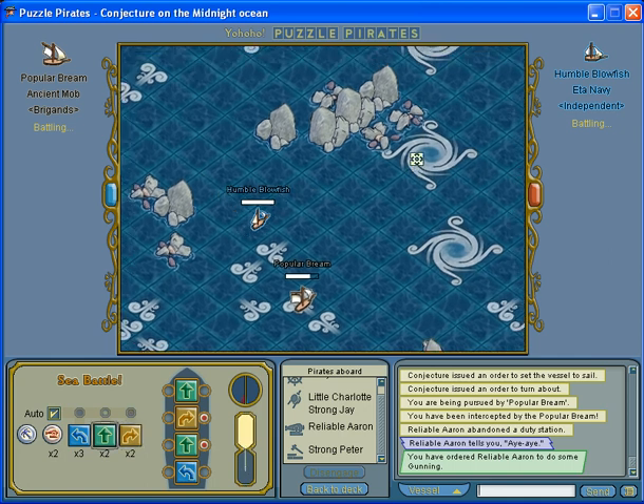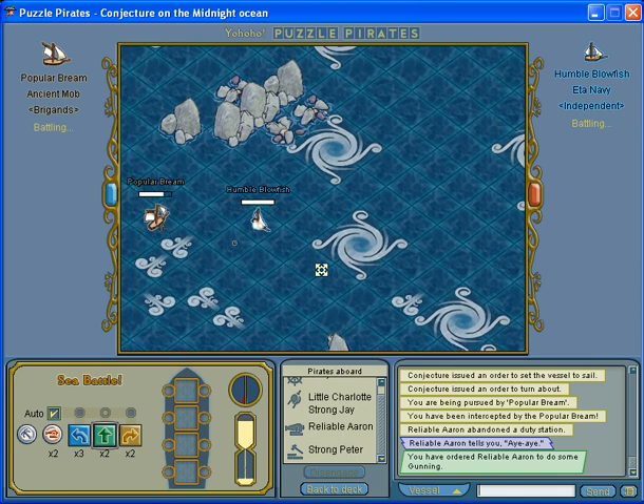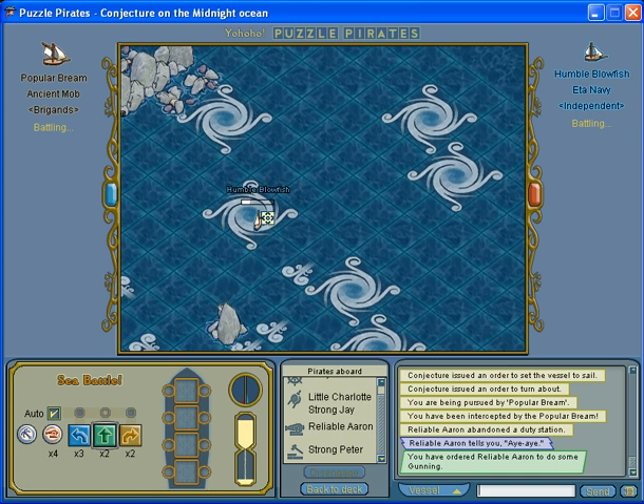Here are some whirlpools — I'll show you how that works. I'm going to enter the whirlpool by making a right turn. That'll mean I'll be facing this direction, and then it'll put me from here to here, but facing this way. And then going here, facing that way, and facing that way.